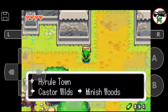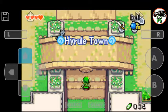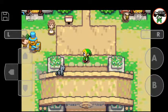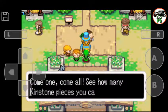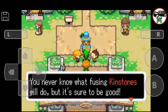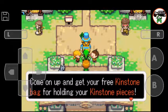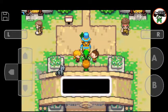Let's draw a little bit more. Alright, let's go to Hyrule Tower of Chomping. Come on, let's see how many kingstone pieces you can collect. You never know what fusion kingstones will do, but it's sure to be good. Come on and get your free kingstone bag for holding your kingstone pieces. Don't miss out on this incredible once-in-a-lifetime opportunity! Ha ha ha.